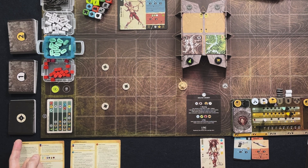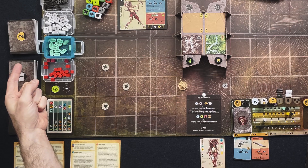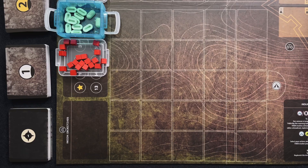Here we have our landmark deck, then our level one enemy deck shuffled, and our level two enemy deck shuffled. Over here we just have our tokens — these are the deluxe upgrades. If they look different than yours, you're probably just playing with the cardboard tokens, but this came with the Kickstarter edition. I also like to keep the visible mutation token close by because throughout the game you're probably going to get mutated at a certain point, so just have one handy.